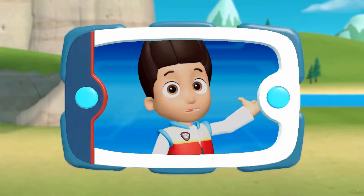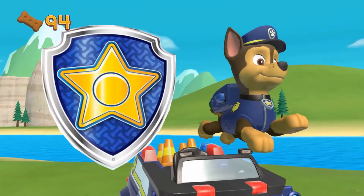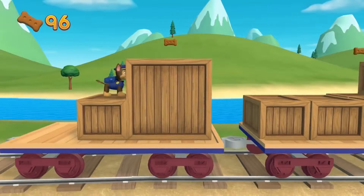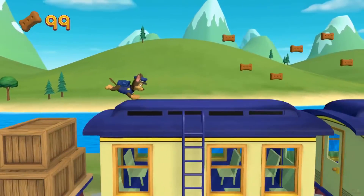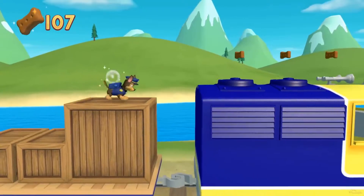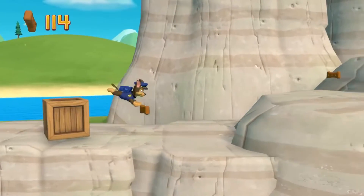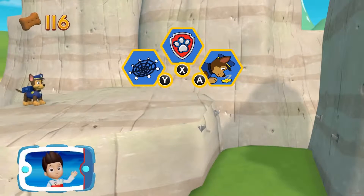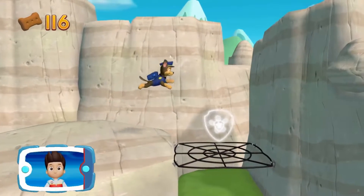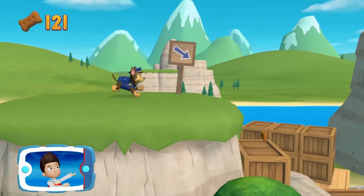Now it's Chase's turn! Help him use his super sniffer in the train tunnel to find the bunnies! Let's keep moving! Collect all the pup treats in a mission to earn special pup treat awards! Pick the pupability that you need to use. It's Chase — way to go! Keep collecting pup treats whenever you find them!